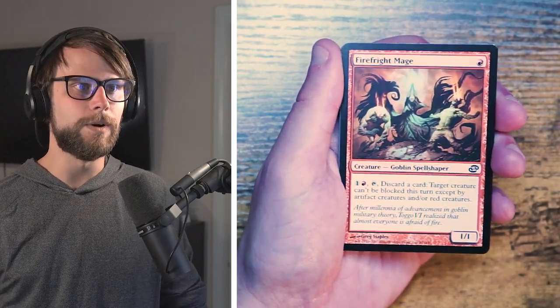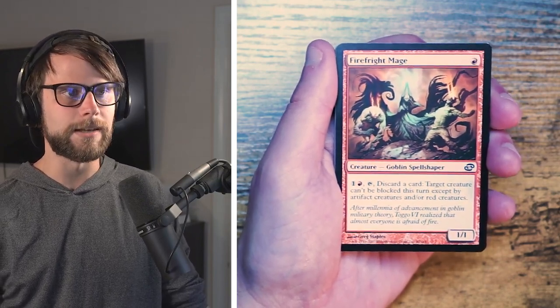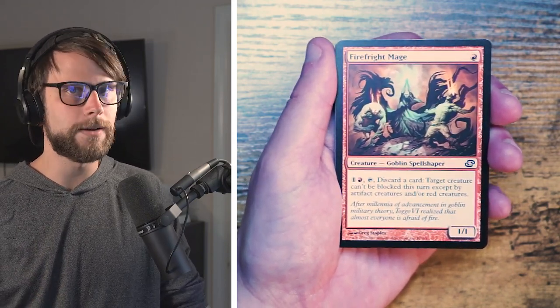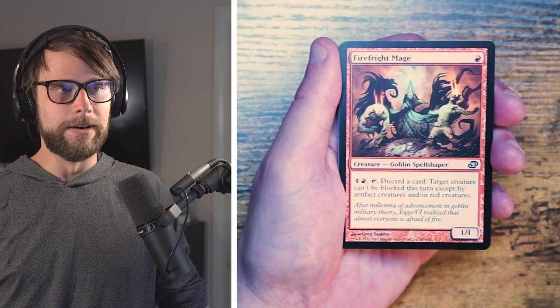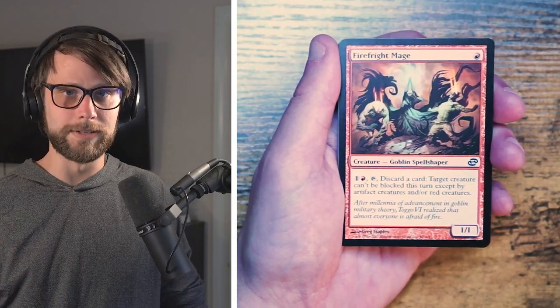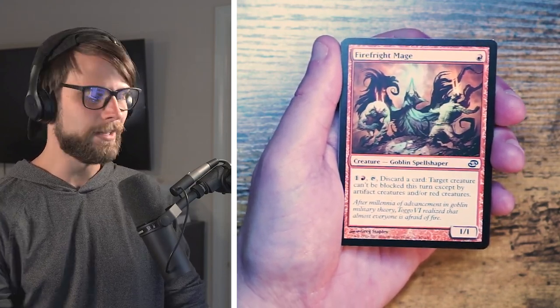Next is Firefright Mage, a 1/1 for one red. Pay one and a red, tap, discard a card — target creature can't be blocked this turn except by artifact creatures and/or red creatures. The semi-unblockable effect is interesting but discarding a card is a heavy price to pay in limited where you're one-for-one-ing a lot. It's an early game creature you want in the late game, which is an odd place to be. I'd pass on this one.